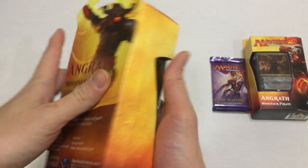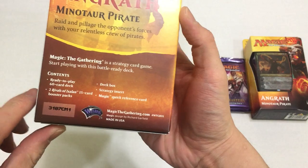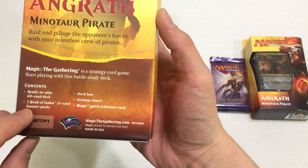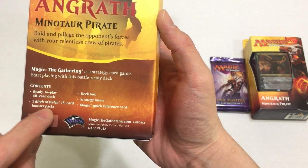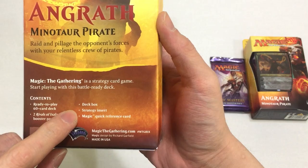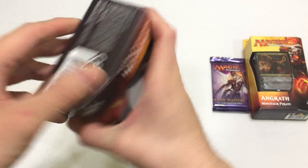Let's do a close-up. Maybe I should just open it first. So this comes with a ready-to-play 60-card deck - not that great, probably. Two Rivals of Ixalan 15-card booster packs - that's what we're most excited for. A deck box, strategy insert, and magic quick reference. So let's get this opened up.